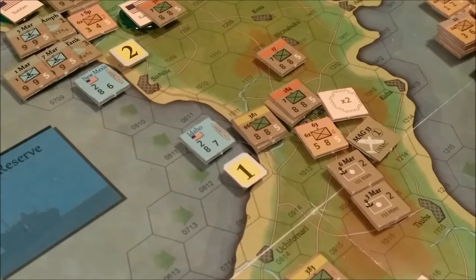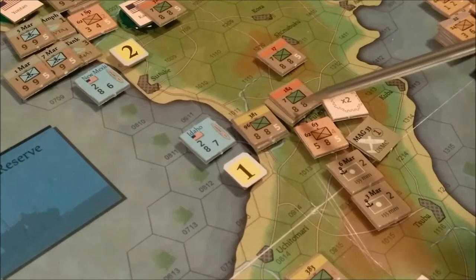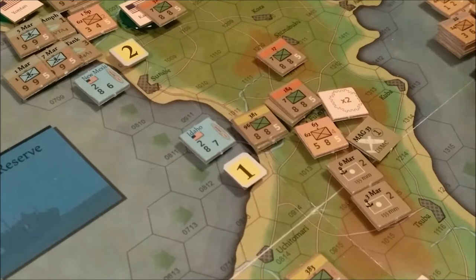Attack and defense strengths can be modified by terrain. Ratios are expressed in an attacker-to-defender form and rounded down in favor of the defender. The first number is the combat value on attack, the second is the value on defense, and the final number is movement points. We have 8 and 8, that's 16 versus 8, which would normally be 2 to 1. However, the Japanese unit is entrenched, so he gets 8 times 2 is 16. So right now we're looking at a 1 to 1.